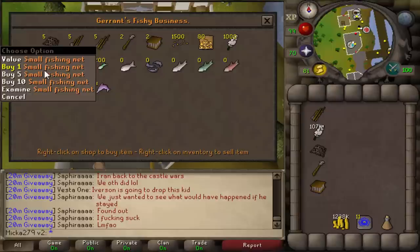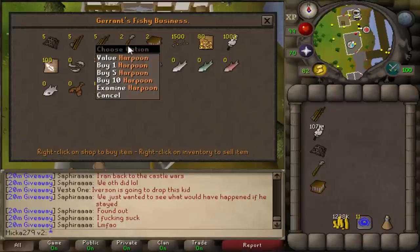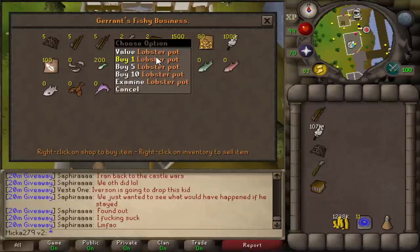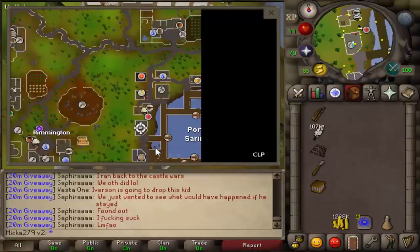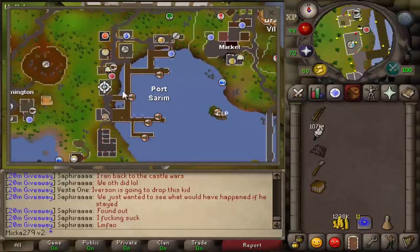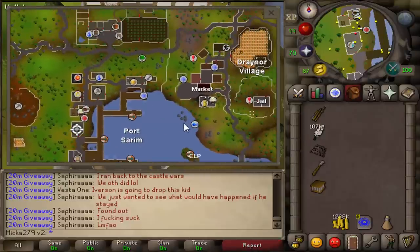As you can see you can buy a small fishing net here — you don't need a fishing rod, you need a fly fishing rod, harpoon, and lobster pot. You can also buy a lot of feathers here which is really nice. This guy is located right here in Port Serim, pretty close to Draynor Village as well, so it's really not hard to buy items from him. But if you wanted to buy it for a little bit more money, just buy it from the Grand Exchange.